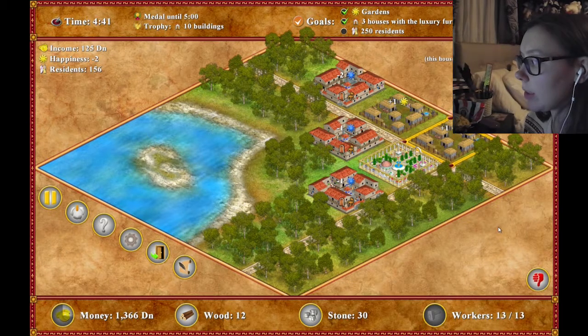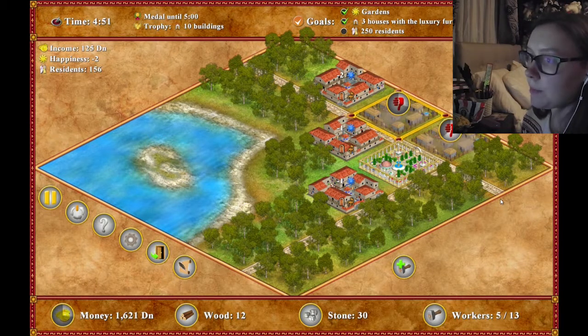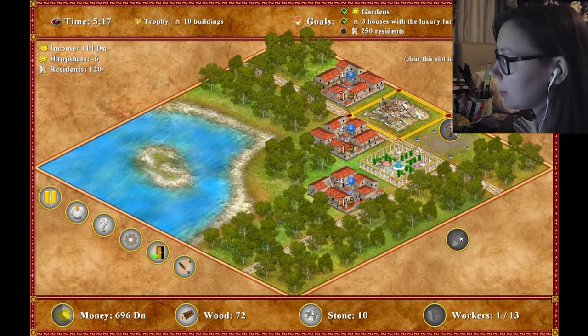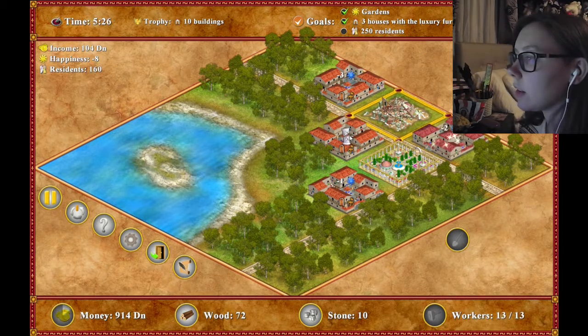So what do I do? Do I do that? How many residents? 40 - yeah. I'm literally going to have to demolish these. I need eight workers and 1,000 coins. How do I have 100? Because I knocked down houses - that's why.